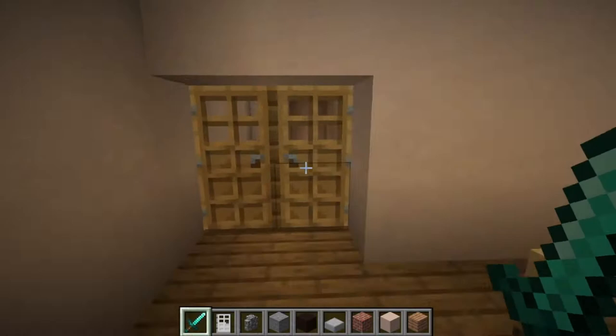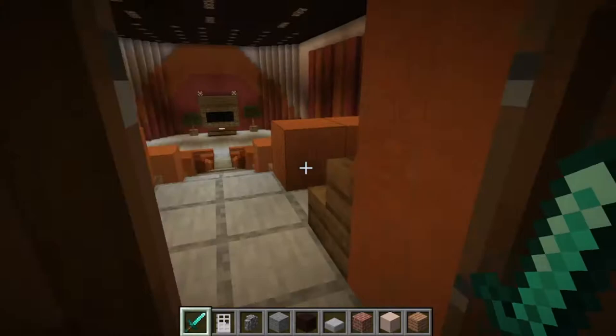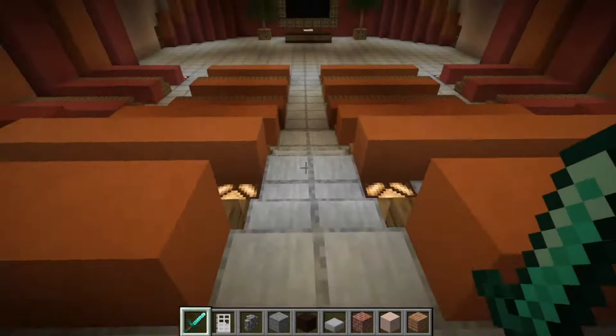These are the gates - this is how you actually enter the studio itself, the main studio. Gate one, gate two, gate three. So you line up and then once the doors open, we go inside the Dave McLean Studios.